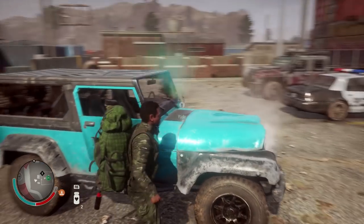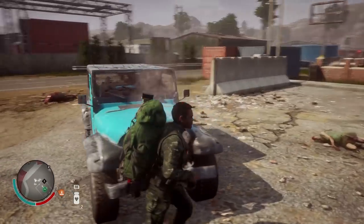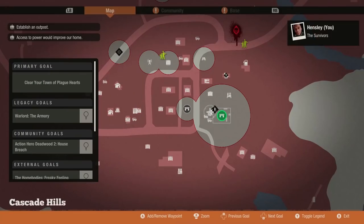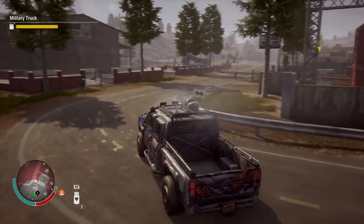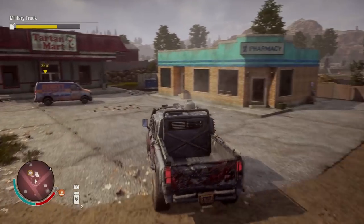I need to find some food. Yeah, I need to find some food because right now we have eight, which I don't think is gonna last long — negative four a day. That garden might be pretty useful right now. To upgrade it I need ten boxes of seeds and knowledge of agriculture. I think I'm gonna take this truck here and try to get some food. There's a Tartan Mart right there — we'll go all the way over there and see if we can collect some food for the brand new base to make our survivors happy.